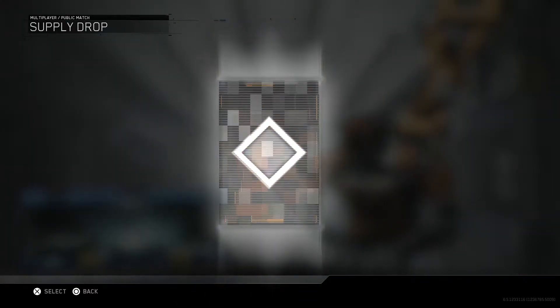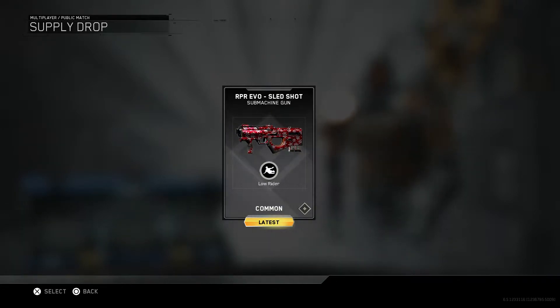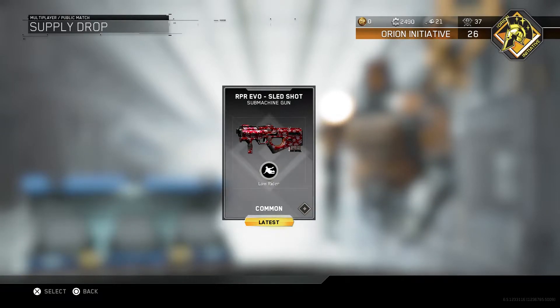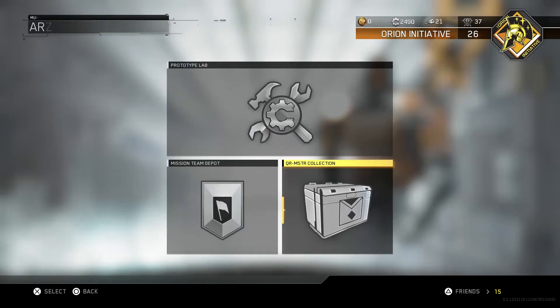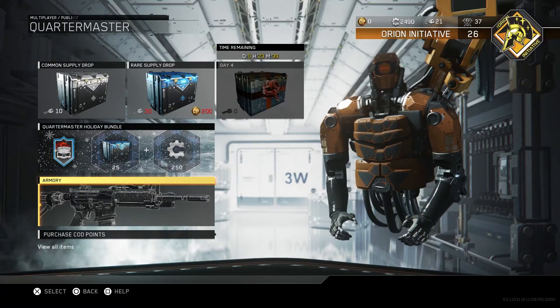Yes, I still want to open it — I know it doesn't cost any keys, I don't know why it tells us that. Alright, RPR Evo Sled Shot submachine gun. This looks like an RPR with the Low Rider perk and it looks like it has its own Christmas camo. Let's see if it's in the Quartermaster collection — nope, doesn't show up in there either.